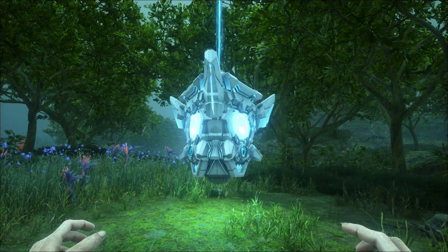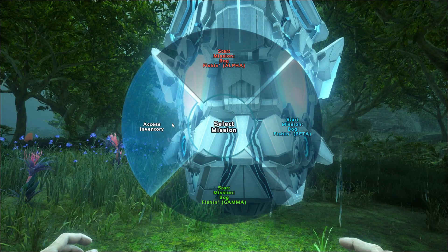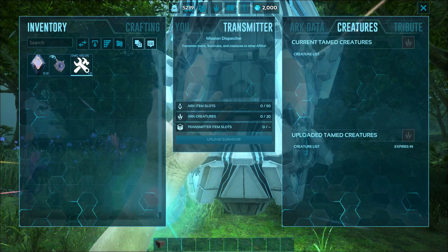Also, with the mission ports, you can go up to them and access their inventory even if you don't want to start the mission. This also works as a terminal, so if you want to transfer from other maps, this is the place to do it.